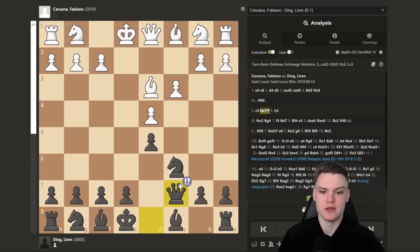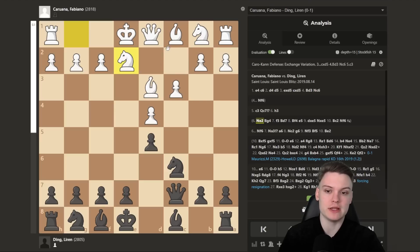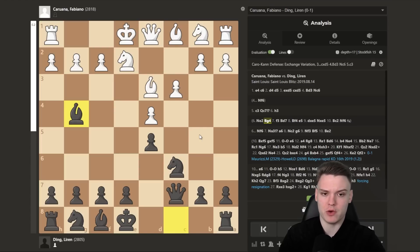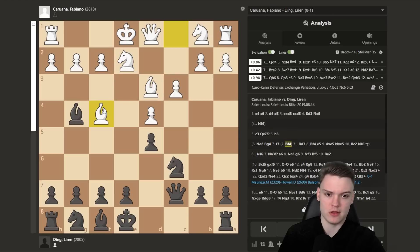First of all, the queen is quite safe on c7, and it mainly stops the enemy bishop from coming to f4. When white goes for the exchange Caro, they basically want to transpose into a London-type position. So Qc7 is quite interesting in that regard. White players during previous years have tried moves such as Ne2, preparing to go Bf4, taking advantage of black's early queen on c7. But it turns out that after the nice move bishop to g4, if white goes for bishop to f4, there is both queen takes on f4 and bishop takes on e2 as a response.